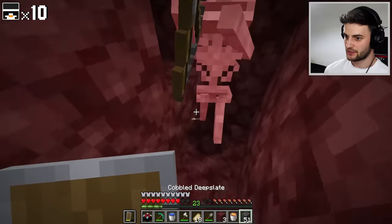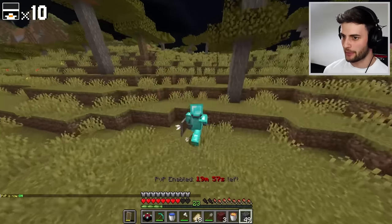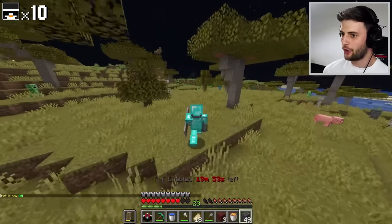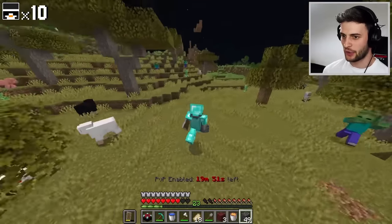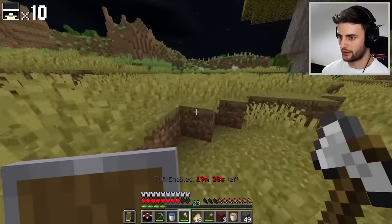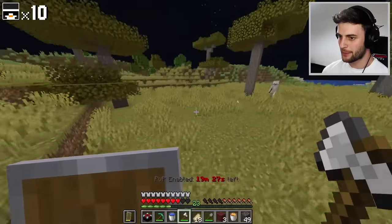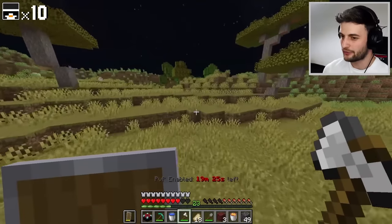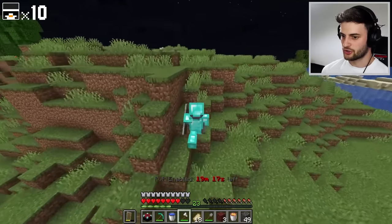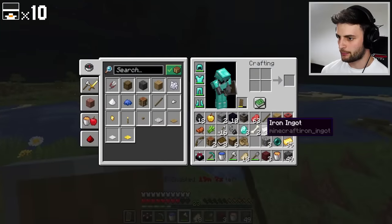PvP is on! I've got to keep my wits about me. This is the first time PvP has come on in the series. All of these potential friends are now foes for the next 20 minutes. Chickens — fantastic. We actually just want the feathers from you, please, because arrows are going to be great. For my plan, I want a power four or five bow and plenty of arrows. Although I've taken out three chickens and not a single one dropped, so that's kind of annoying.